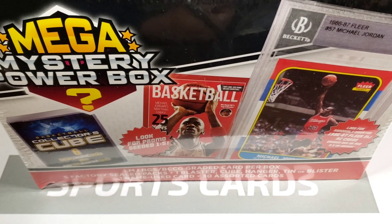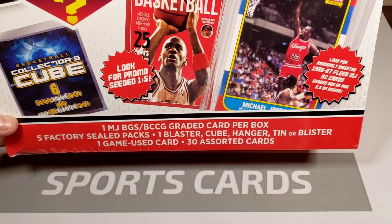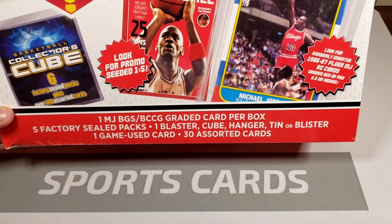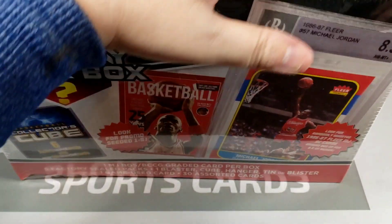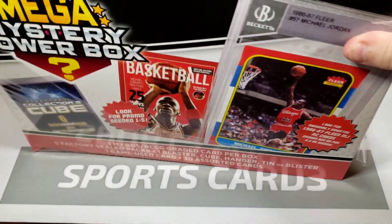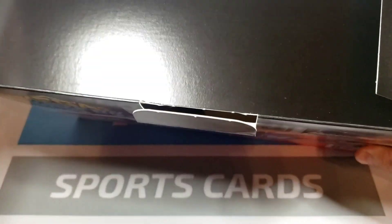Hey, what's good FTF crew, it's Chad coming in from FTF Cards with a mega mystery power box from Meyer. Already did a football one, going to do a basketball one. This one — you got a shot at the Jordan rookie card, five factory sealed packs, one blaster, cube hanger, or blister, one game-used card, and 30 assorted cards. Something different to get into — we're always looking for something other than the same old same old.